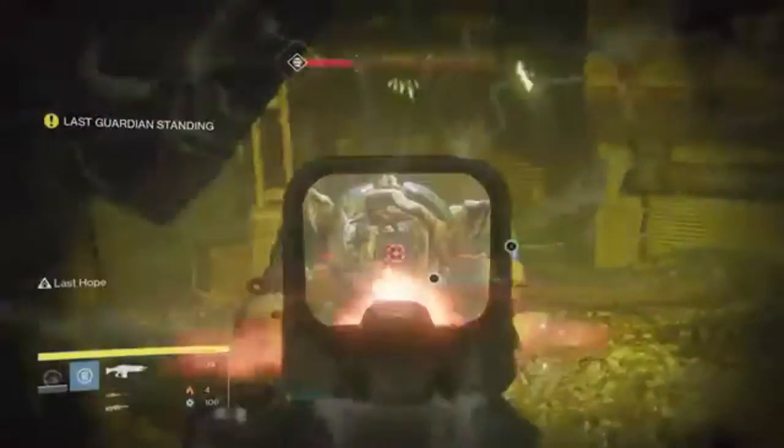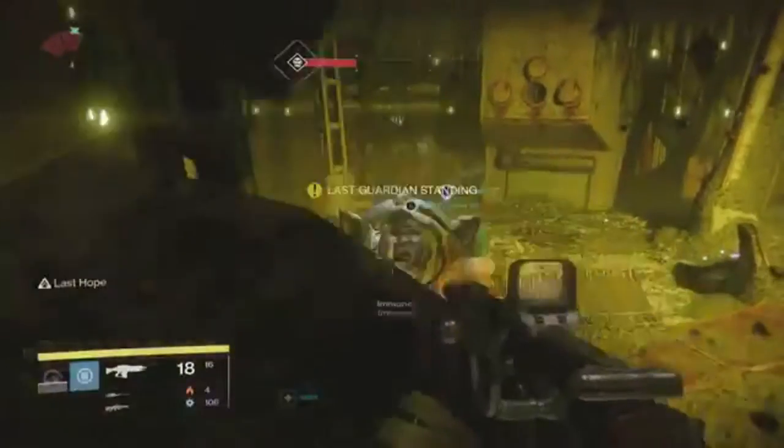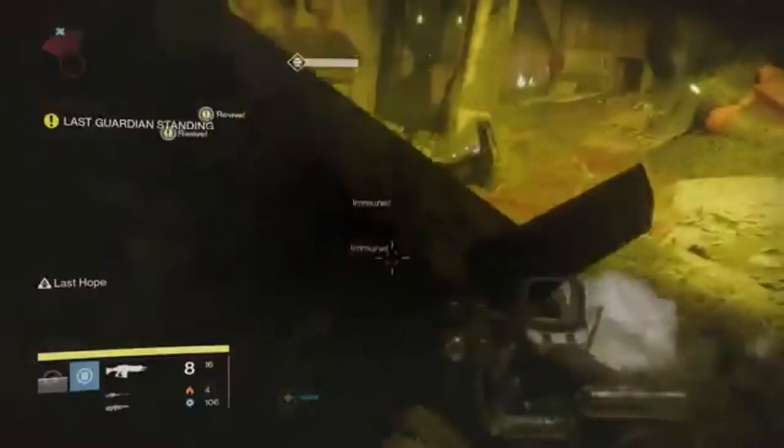Now the boss fight is a completely different story. Once there, you should change your subclass — if you're a Warlock — to Sunsinger, it does help out a lot. You should have one guy up in this little hole distracting the ogre so that the other two can put maximum damage on the boss.